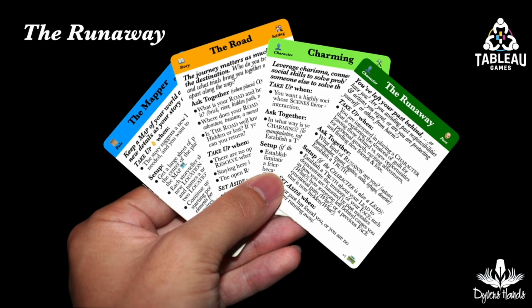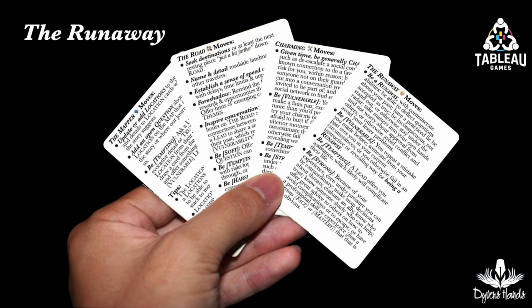The last storyteller takes up The Runaway. They could have chosen the outsider or no genre face at all and chosen a character trait as their primary character card, but they decided to pick The Runaway. Given where the other storytellers seem to be going, this storyteller decides they want this Runaway to be charming. No one has yet taken up The Road. This storyteller thinks that The Runaway must have been on the road longer than the other characters, so takes control of that card and suggests that maybe taking the mapper player role will be easier for them. The moves for this charming Runaway, the road, and the mapper are on the backs of these four cards.